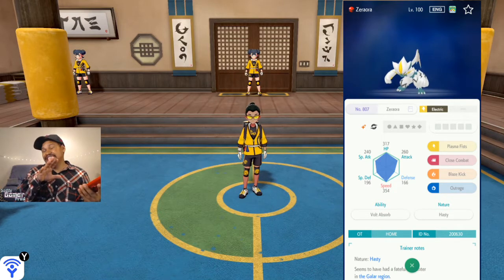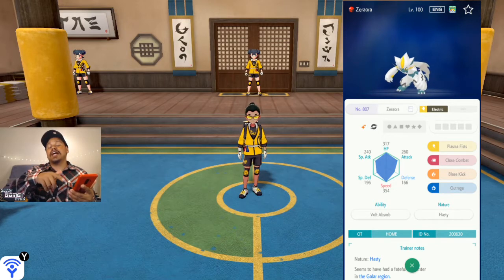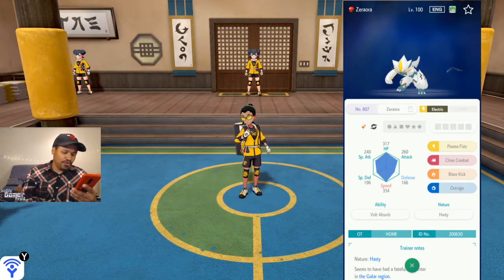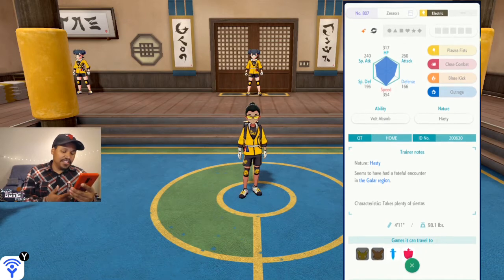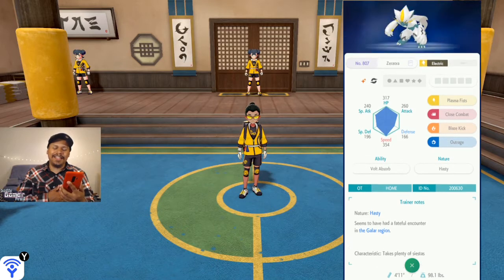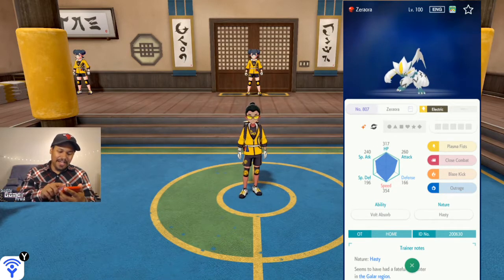It has the ability Volt Absorb and my nature is Hasty. I'm not sure if the nature is locked in place — let me know in the comments if you got a different nature or different moves. It says it had a fateful encounter in the Galar region, can only be transferred to Pokemon Sword and Shield, and it also has a ribbon.